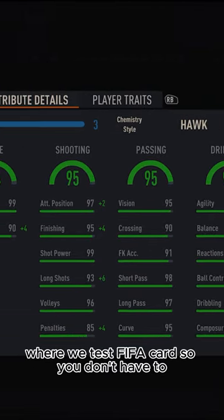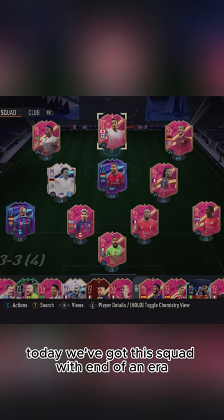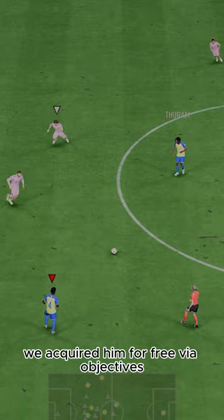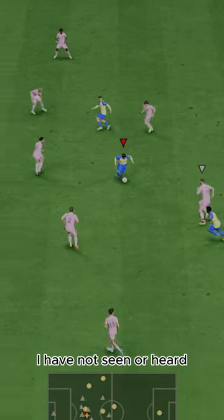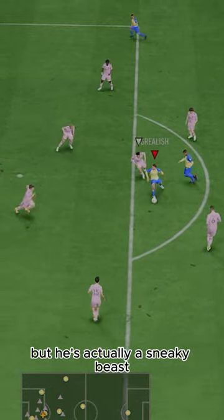Welcome to Baller or Bust, where we test FIFA cards so you don't have to. Today we've got this squad with end-of-an-era Kevin Prince Boateng. We acquired him for free via objectives. I have not seen or heard one person use or talk about this card, but he's actually a sneaky beast.